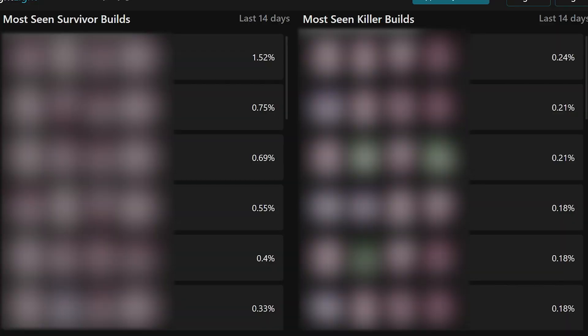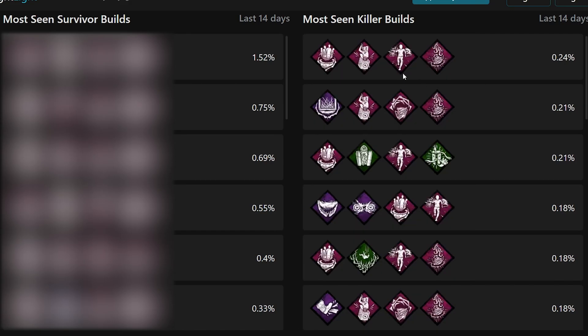We're going to start with the first 10 killer builds. The most popular killer build is Lethal, Barbecue, Pop, and Pain Res — two slowdowns, two info perks, pretty normal and not too OP. Next up we have Corrupt, Pain Res, Pop, Bamboozle — an extremely good build I'd recommend on a lot of killers. The third most common is Lethal, Barbecue, Iron Maiden, Darkness Revealed, basically a full info build, probably for Huntress or Trickster players.